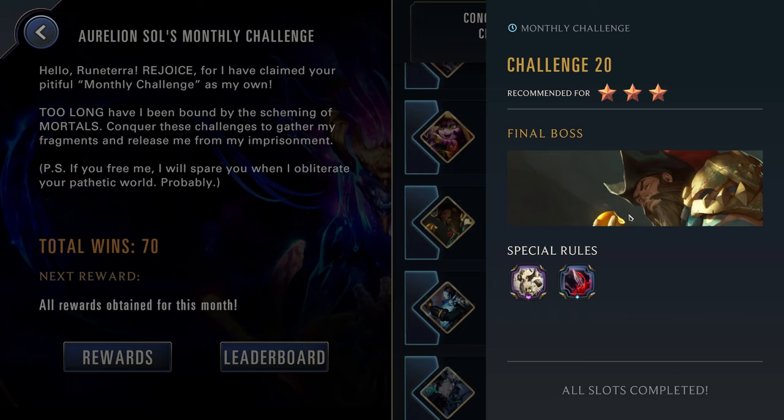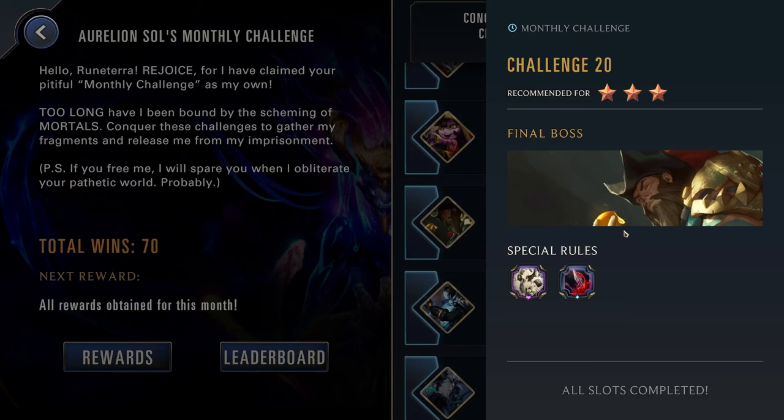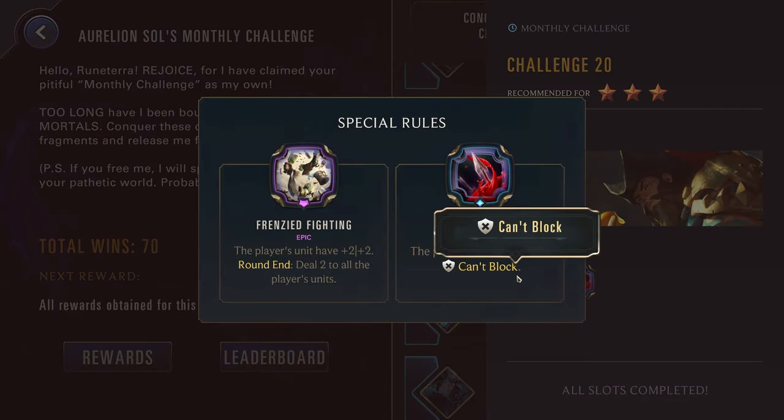Challenge twenty, three stars up against Gangplank. Remember with Gangplank: Kayn, Nasus, or Volibear are all really good for just killing his barrels and scaling off of them. We have Fighting Frenzy: the player's units have +2/+2, round end deal two damage to all the player's units. Also really good for Tahm Kench — you can scale up and also scale off of Gangplank's poke damage. We also have Incapacitation: the player's damaged units can't block. So you need to be very aggressive here and use these extra stats to your advantage, always trying to take out the enemy units so they don't have units to attack with. Kayn, Nasus, or Volibear can be solid here, and Tahm Kench as well. You could also go for Garen, where he can scale up his units, and since you have a Single Combat every round you can continually take out enemy targets even if you can't block.